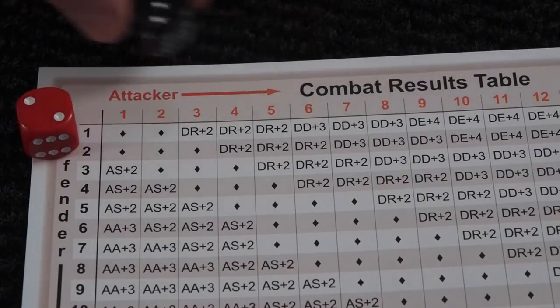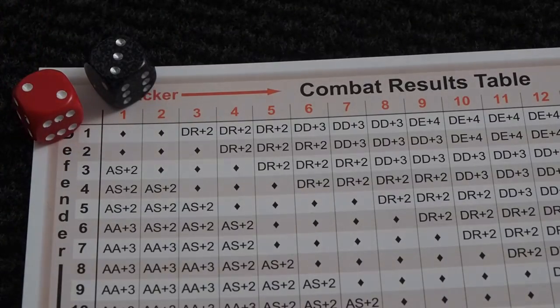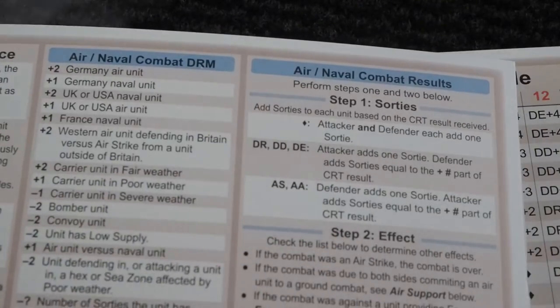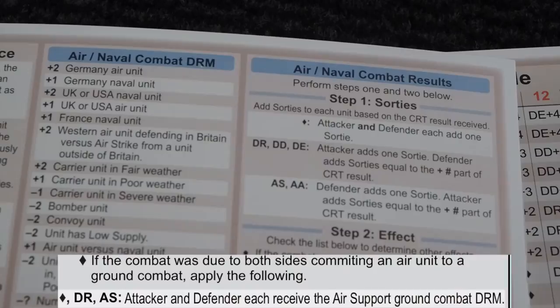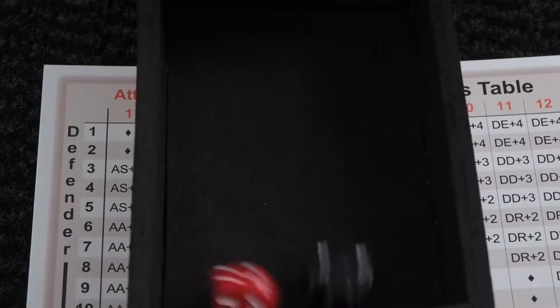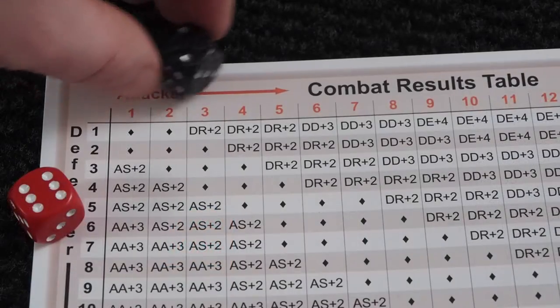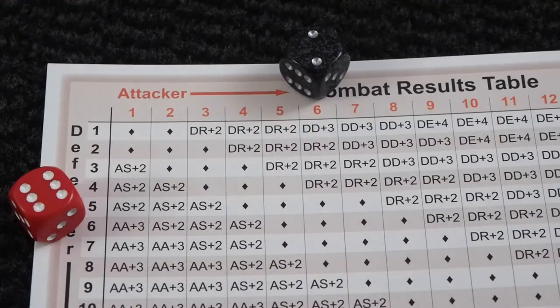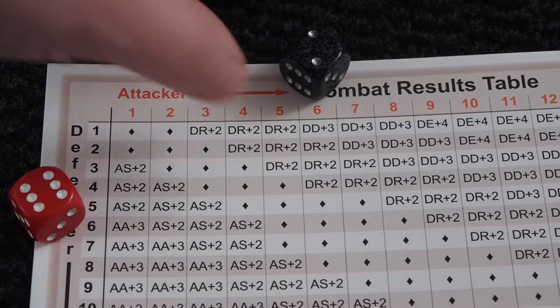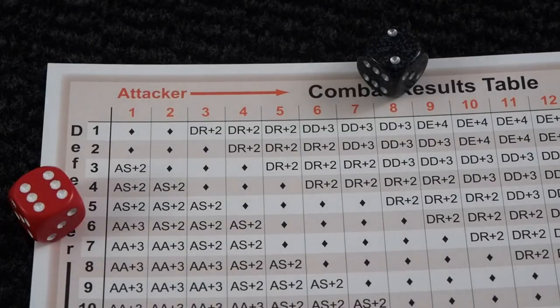Luftwaffe get plus two and then we need to deduct the number of sorties — that is five for Luftwaffe. The other one has four, so one and one, and there's a diamond. We already seen that the diamond means one sortie each. So this is air support, meaning that the diamond means both the attacker and defender will get the benefit. So now it's the ground combat. The German Panzer gets two for being German and two for being Panzer in good weather, plus two for having air support.